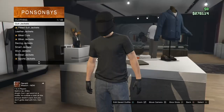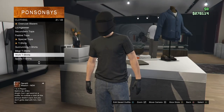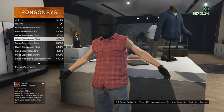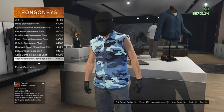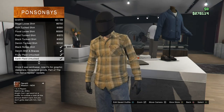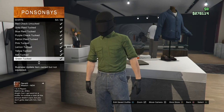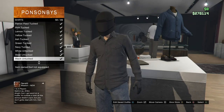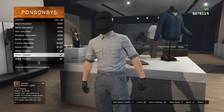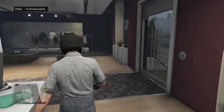This doesn't look a hundred percent the same but pretty close. Once you get to tops you're going to want to scroll down until you get to shirts, and then scroll down almost to the bottom of the list until you get to silver tucked — I think it's called silver tucked. Equip that onto your character.